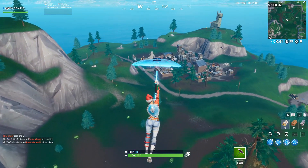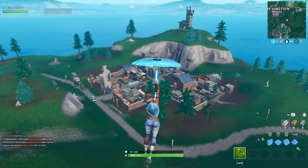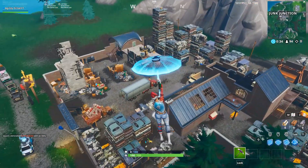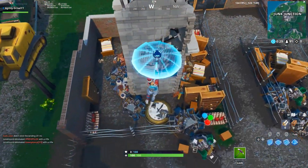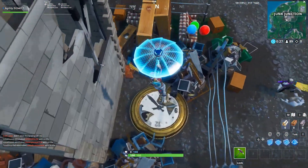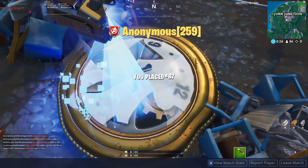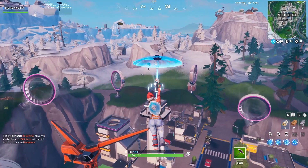Hey guys, welcome back. Today I have the locations of the three clocks for your Week 8 challenge in Season 9. You can do these in any order. The first one is the old clock from Tilted — it's actually located right here in Junk Junction.